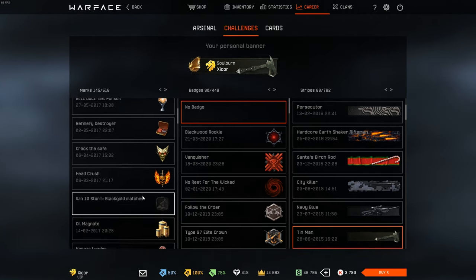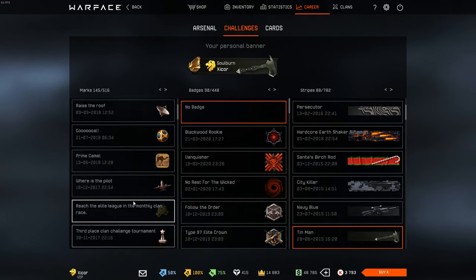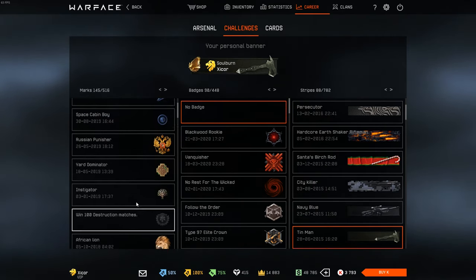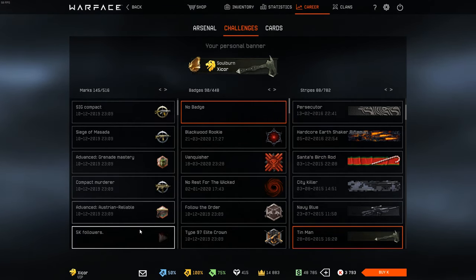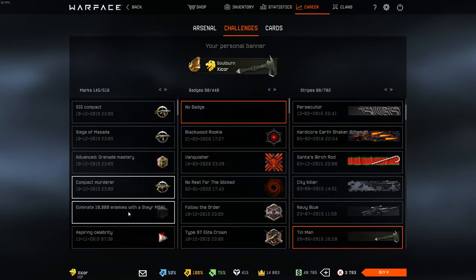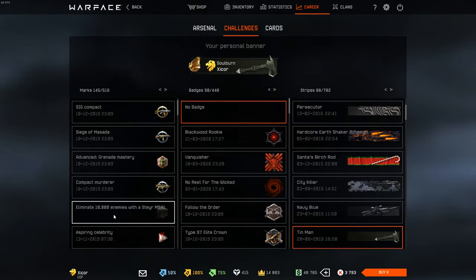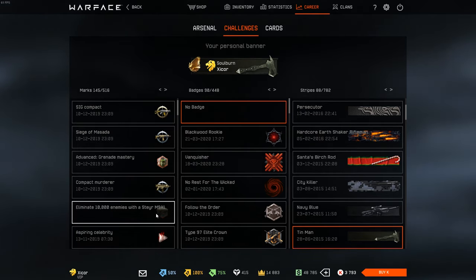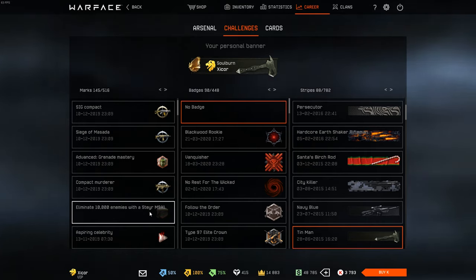Then we get to more common and widespread achievements that most of you probably know about. The M91 is my favorite pistol and I got the 10,000 kills with it back when 10,000 was the normal mastery. Now that the requirement has been reduced, I have the advanced mastery as well, but I think the advanced mastery is super fucking ugly. Could you not just do more than changing some colors on the achievement? It's pretty lazy design.